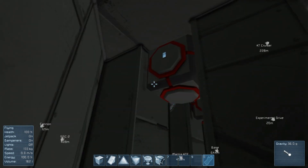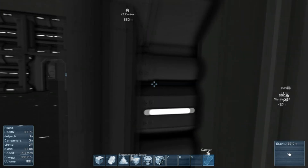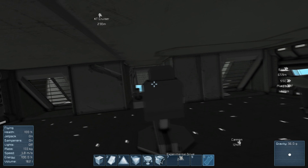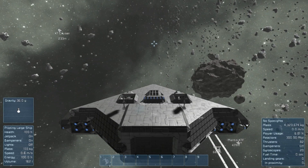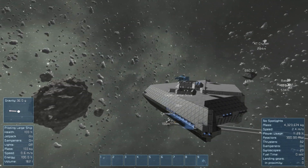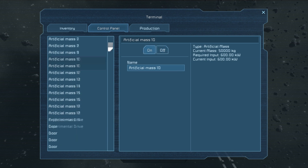So now I'm going to go back to the cockpit and turn on all of these artificial mass blocks, and you'll see what happens. Notice earlier, when I was using the regular engines, how slow the acceleration was because it's such a massive, heavy ship. I'll turn dampeners back on — if you look at the speed in the bottom right, it's very slow to accelerate. So I'm going to turn all the artificial mass blocks on. Now all the artificial mass blocks and the gravity generators are being powered — the gravity drive is on.